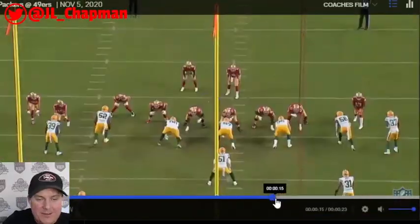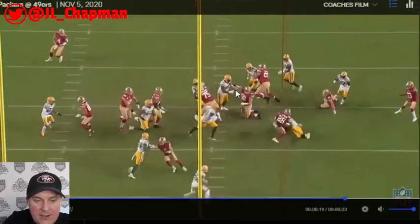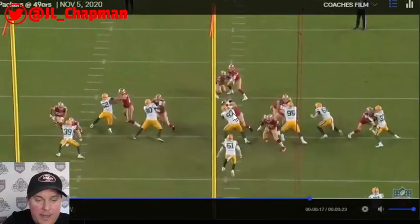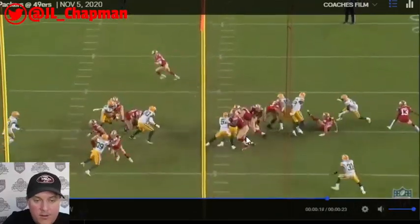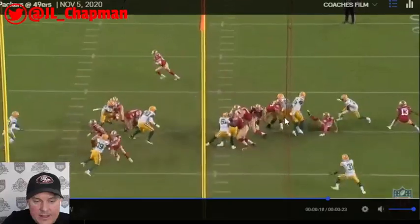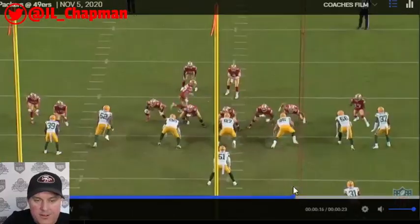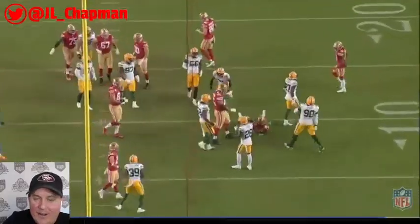An undrafted rookie going the wrong way — that's what that was. At the point of attack, Brunskill is going against Kenny Clark — their best defender — and is winning the matchup hands down. Lakin gets a nice get-off to the second level, and School does a good job in the scoop block. First down — now inside the 10 in the red zone.